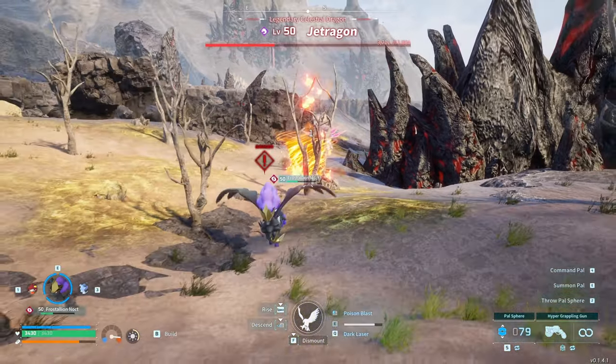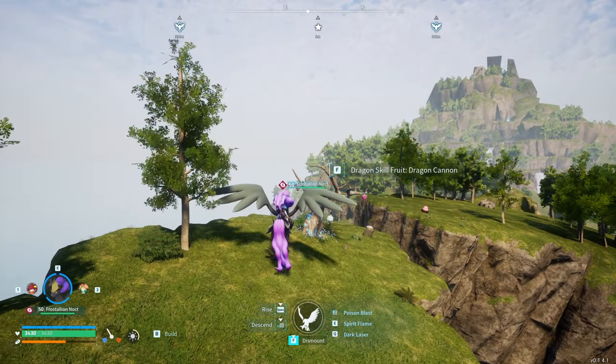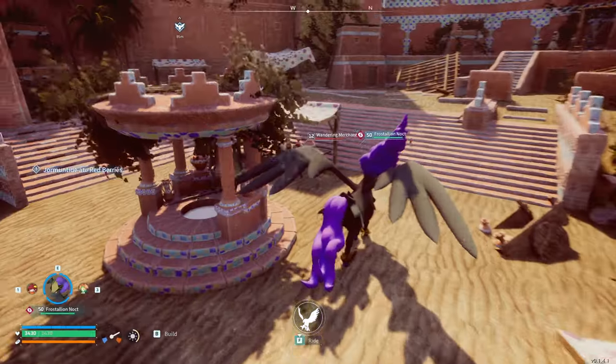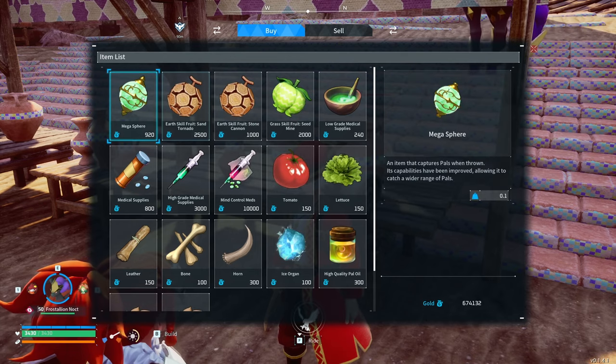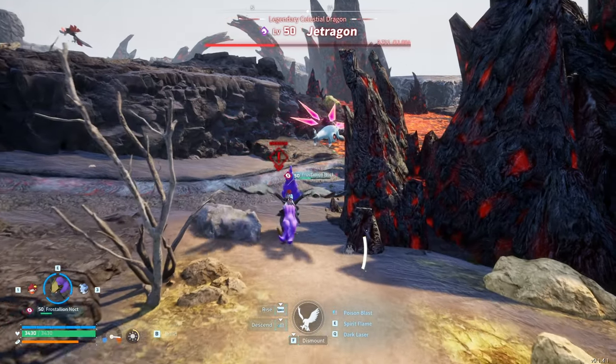As for acquiring these skills, Spirit Flame, Crystal Wing, Nightmare Ball, and Blizzard Spike can naturally be learned from leveling up. The other skills will have to be learned using skill fruits, acquired from skill trees or purchased from certain merchants — which can be a pain to get sometimes. But enough of that mouthful — let's move on to the juicy passives.